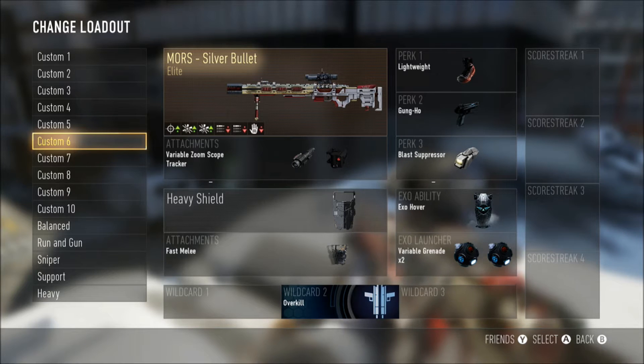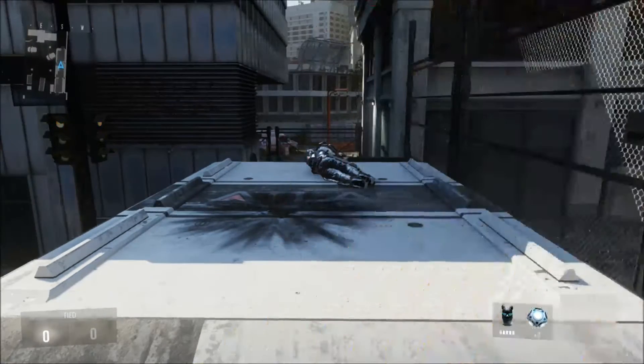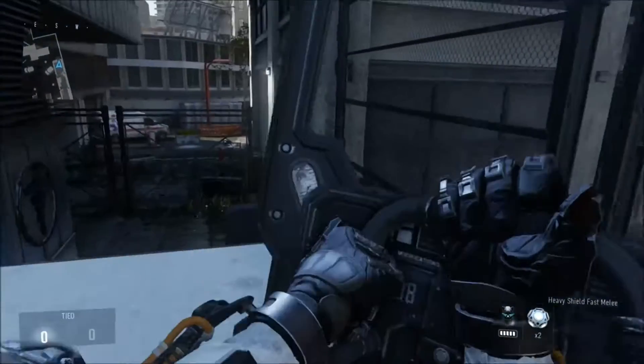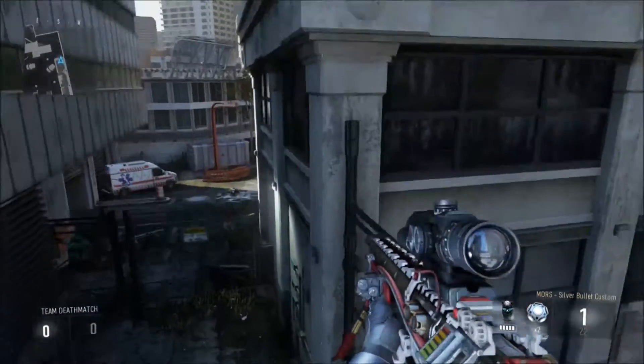What you're going to need is a heavy shield and the XO ability XO Hover. It doesn't matter what your primary is or your perks or anything else, as long as you have the heavy shield and XO Hover — that's pretty much all you need. Place your shield over this corner, right here, pretty close to the edge.